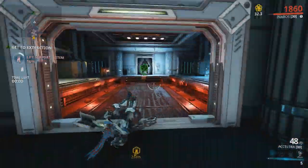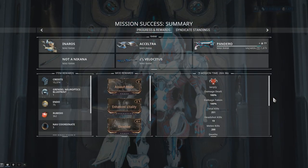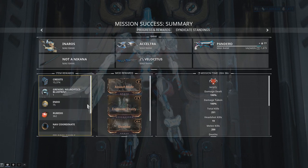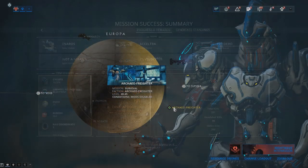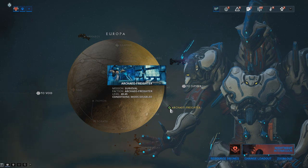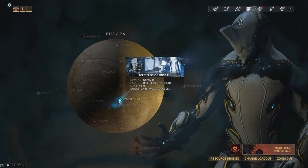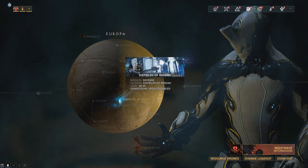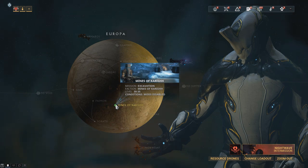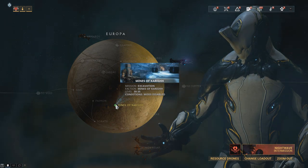Each mission will be against the Corpus, and they'll be level 40-45. Once you complete a mission you'll be rewarded with a Blueprint for whatever part was tied to that mission, as well as the members in your squad. The Neuroptics Locator grants Grendel's Neuroptics after you complete a 20-minute survival mission, the Chassis Locator grants Grendel's Chassis after you complete a 15-wave defense mission, and the Systems Locator grants the Systems after you complete an 800-Cryotic excavation mission.